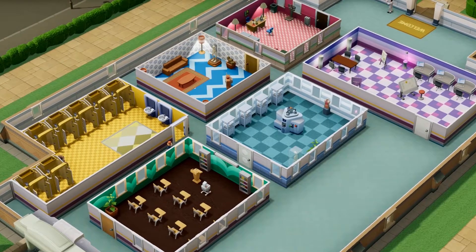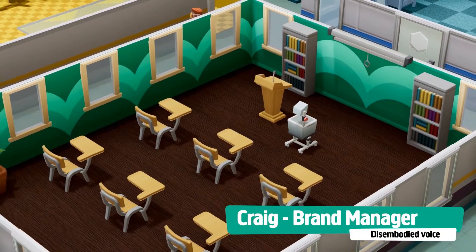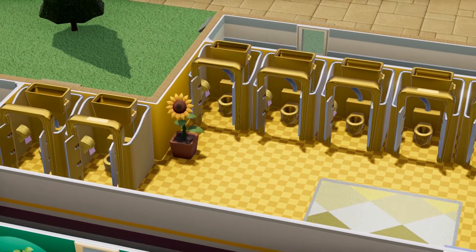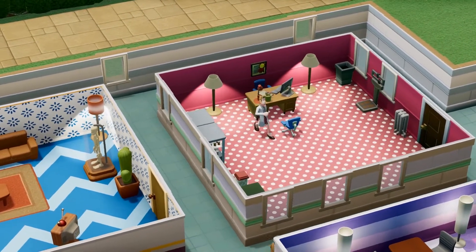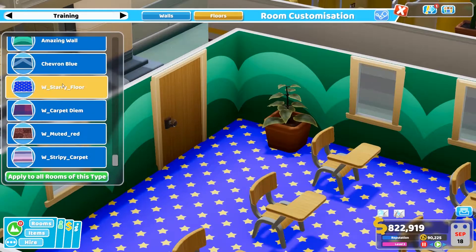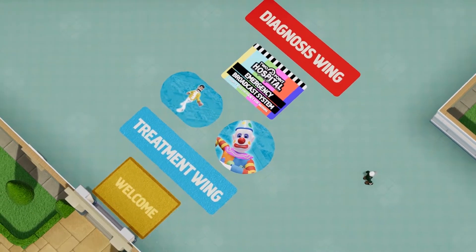Hello and welcome to this super quick overview of the Interior Designer feature coming soon to Two Point Hospital. My name's Craig and I'll be your guide through this fantastic feature which lets you take your own creations or those from the Steam Workshop and put them into the game almost instantly. Here's what you can add: wall coverings, floor coverings, a range of pictures, and a whole host of rugs including some new shapes.